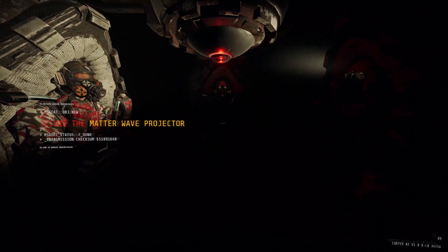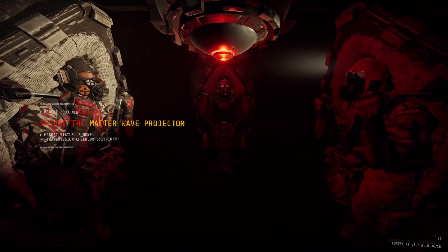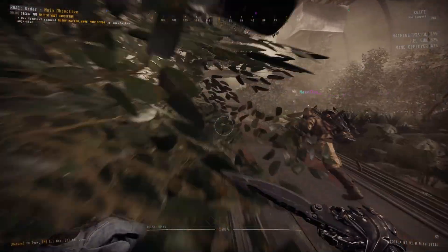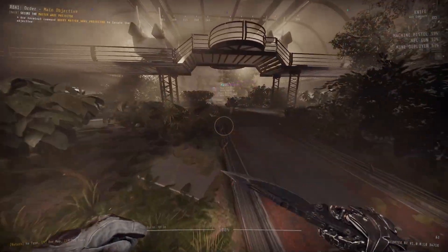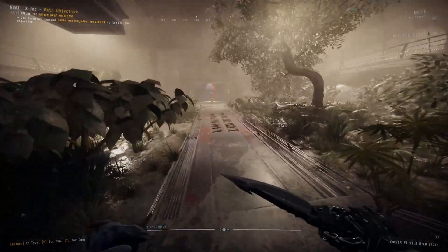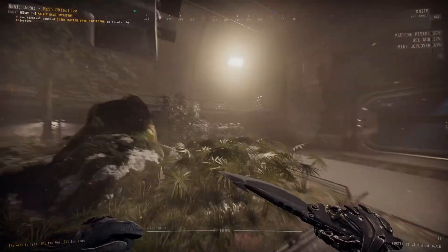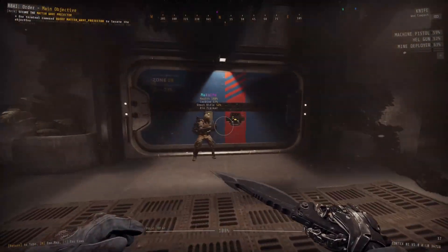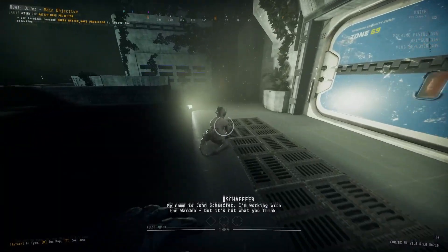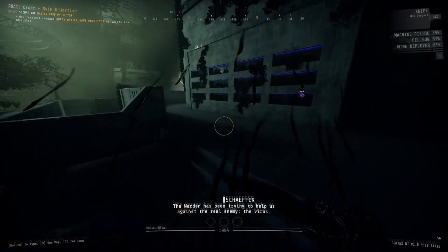Dropping down into the level, you'll see that your main objective is to secure the Matter Wave Projector, which is always going to be located inside of zone 73. You and your teammates will be starting off inside of zone 67. In here, not really a whole lot to it — no enemies to deal with whatsoever, no resources to collect, but you will get a little bit of dialogue from Schaefer as you make your way through. At the far northern end, you'll find the security door to zone 68, which is just going to have a full team scan tied to it. Zone 68 itself will have no resources, but there will be a few regular strikers and shooters to deal with.